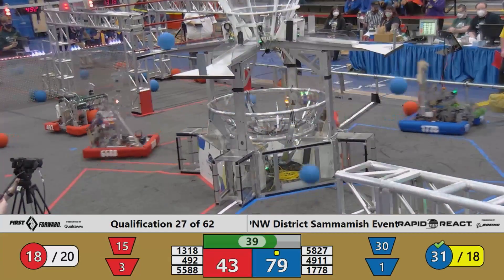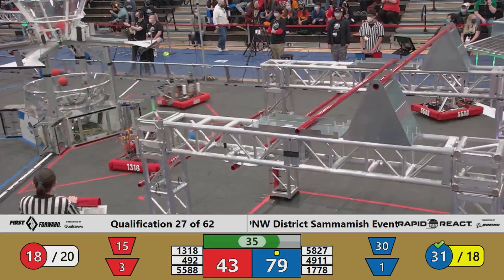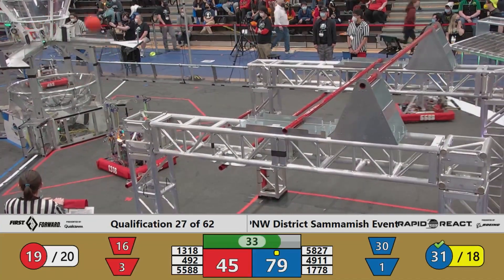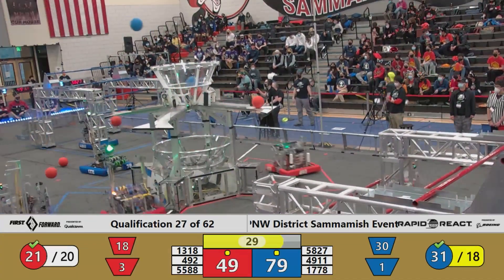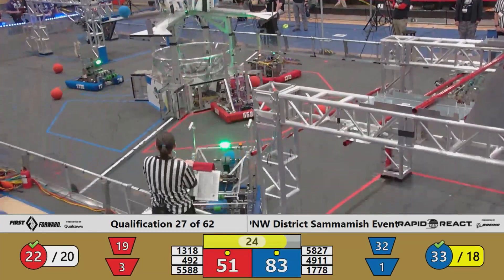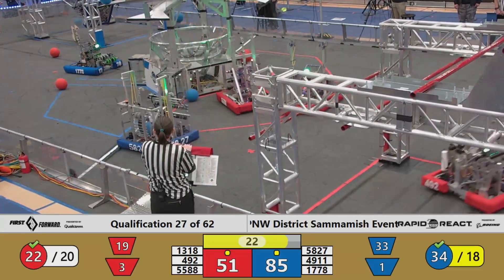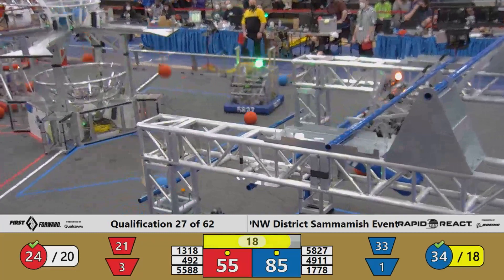Rain Robotics puts Red cargo in and out of the lower hub. 492 Titan Robotics come in with two, and that should do it. 1318 IRS follows up as well. Both alliances now assured at least one ranking point for cargo. Blue Alliance continues to hold a lead of roughly 30 points as the whistle sounds.